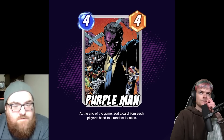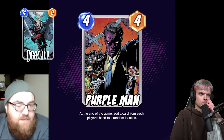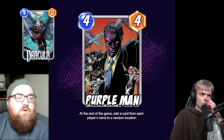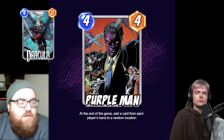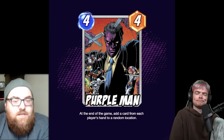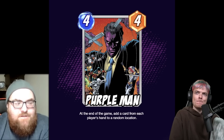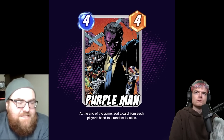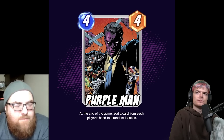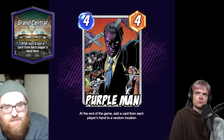I really like this card. Similar to Dracula — but unlike discarding with Dracula, with Purple Man you get that card's on-reveal effect too. It's another mind-game card: as soon as this hits the board, both players are thinking about how to maximize their end-game hand. The only thing I'd maybe tweak is the random location — it might be better if the card goes to Purple Man's location instead, giving a Grand Central-type effect there.